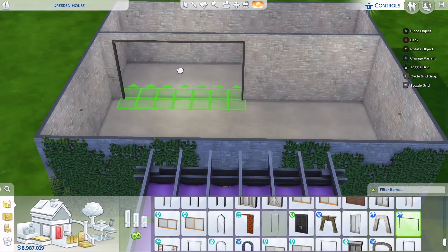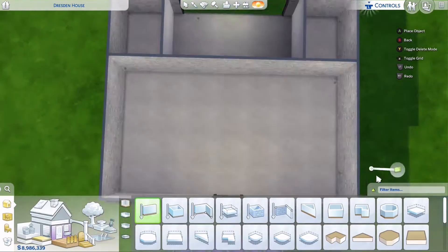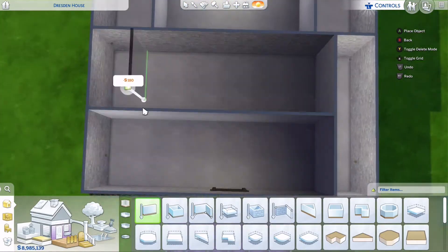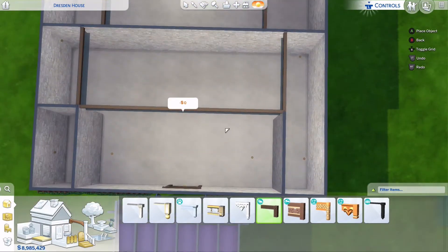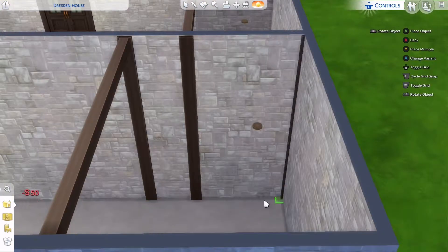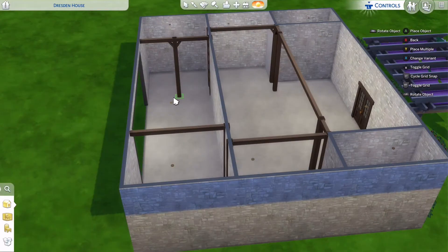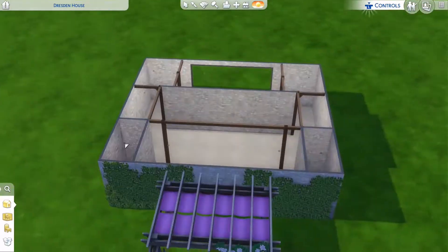I'll upload it as a restaurant just because it's one of the easiest ways to control mainly serving wine and maybe a charcuterie — cheese and wine, cheese and meat platters for appetizers, that kind of thing. You can download it on the gallery under Maganda Sims and it's called The Grapevine.